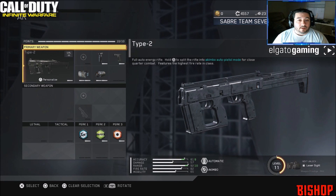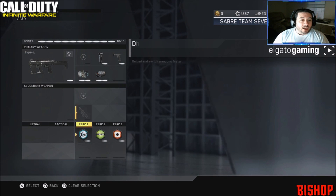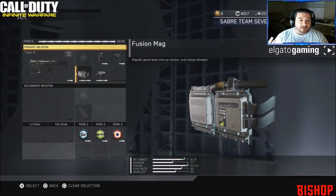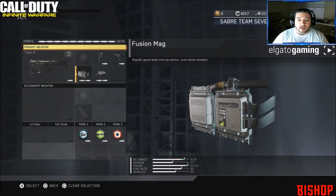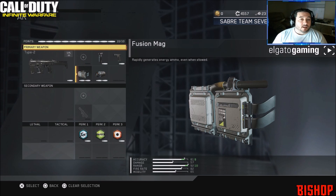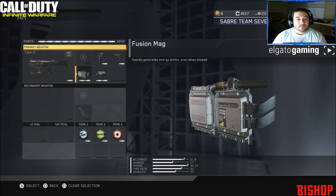We're using the Type 2 with foregrip, quickdraw, particle amp, and fusion mag. Perks are dexterity, hardline, and hardwired. Usually I would run scavenger but with the fusion mag it's not needed at all because it replenishes ammo fast enough. I was able to drop that extra perk and toss in another gun attachment to make things a lot easier.